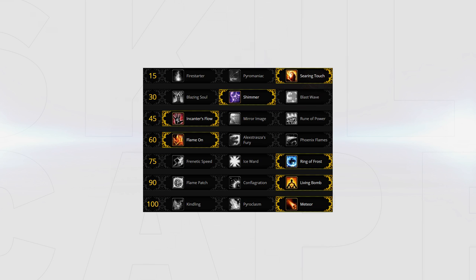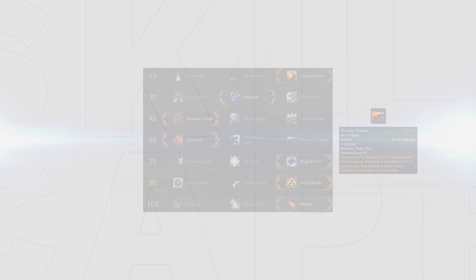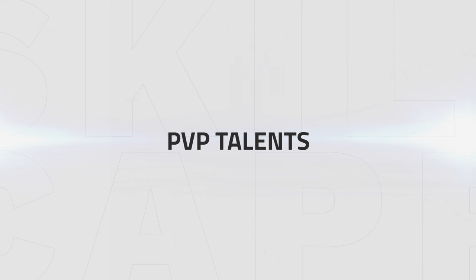All three of these are very close — it's entirely personal preference. For the level 60 row, it's now recommended to take Flame On, as this grants you an extra charge of Fire Blast and reduces the cooldown, synergizing well with our preferred azerite trait Blaster Master. Phoenix Flames still has the downside of breaking polymorphs if targets stack, but should still be run if unable to get the Blaster Master traits.